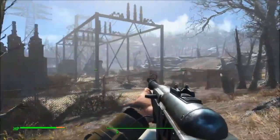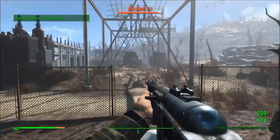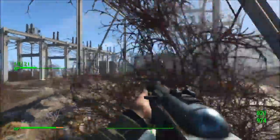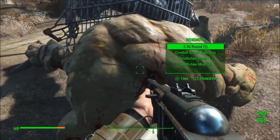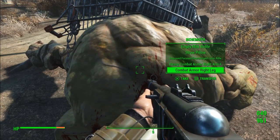So you just keep going here, and you're going to look to the left. You'll see some sort of power plant, and there'll be a Behemoth in here, so you just take him out. Go check out his loot — pretty decent: a fusion core, and just some junk and ammo.